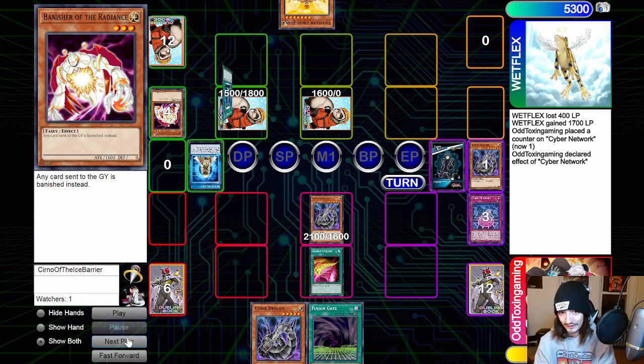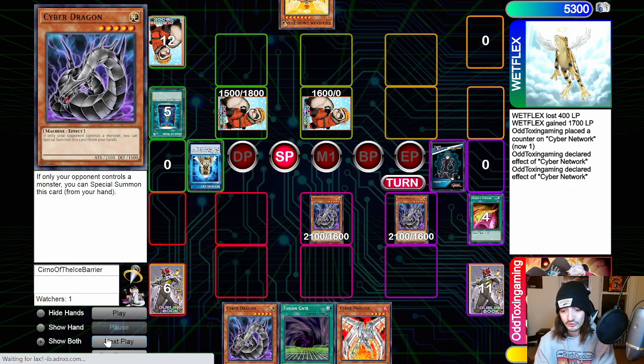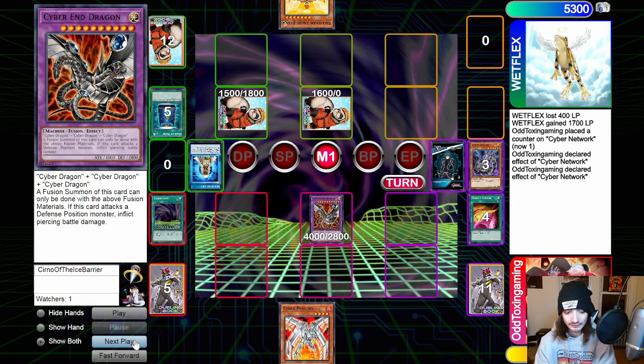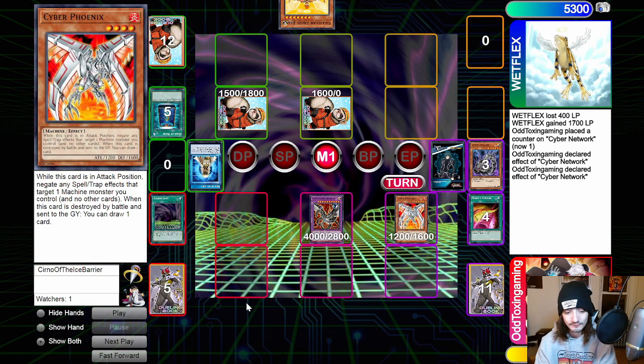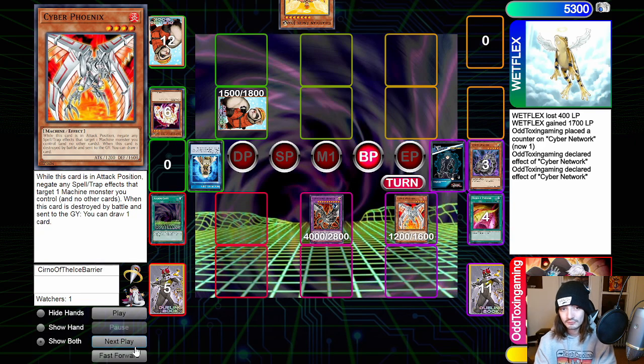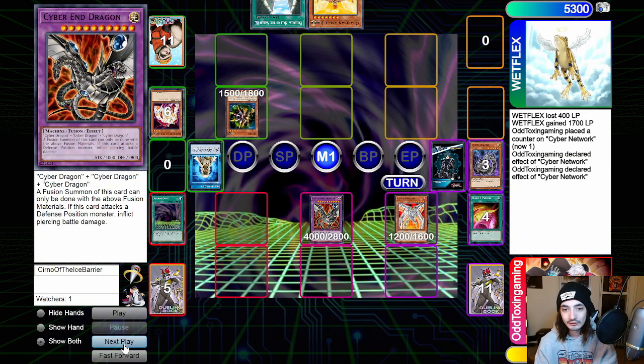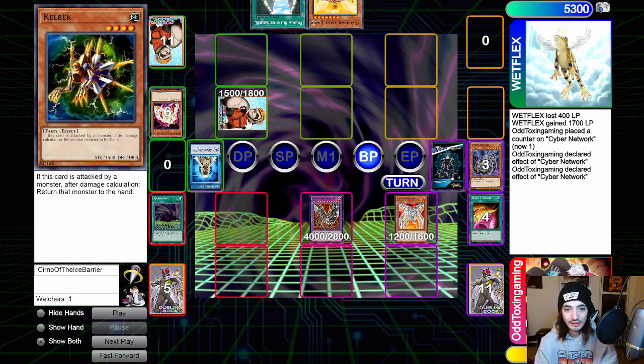We go into Double Cyclone, hitting the face-down card, and proc the Cyber Network, special summoning the Cyber Dragon from our banished zone. Drawing into Cyber Phoenix, we go straight for the Fusion Gate and banish all our materials to summon Cyber End Dragon, then Normal Summon the Cyber Phoenix. We're going for Cyber Phoenix because we're scared of the Kellbeck — if we hit it, we'd bounce all that resource back to the extra deck. They draw into Valhalla and flip the Kellbeck, which we were scared of, but we remind them that Kellbeck triggers when attacked, not when it battles. They pass turn. We draw into Zoma, set it.